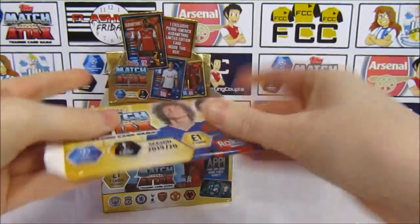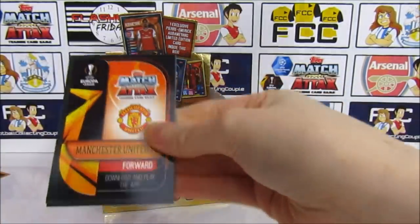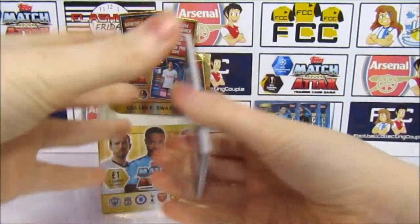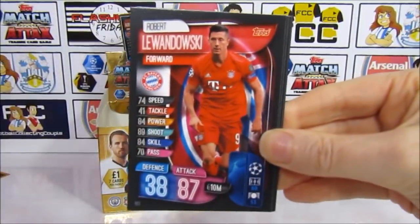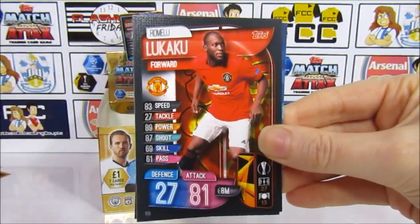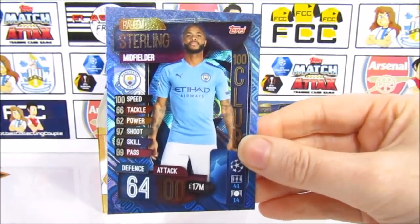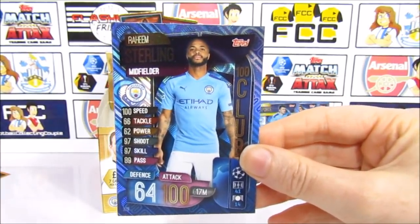On to pack twelve — beat the record maybe. There's still the Aubameyang as well — lots of good stuff left. Pack twelve has Herrera, Lewandowski, Silva, Bernat, Firmino, Lukaku, and it is a 100 Club — it is the Raheem Sterling. Which is the one we doubled up on in our Dulux box, so that is a shame getting that for a third time. It's the Son that we need.